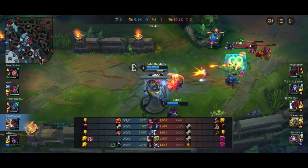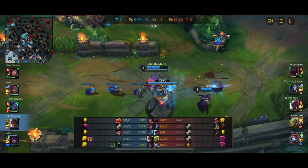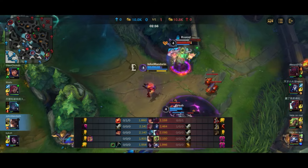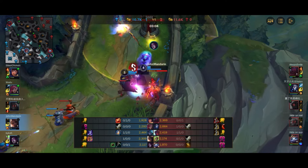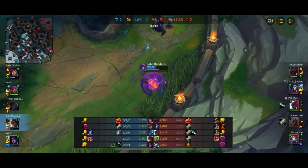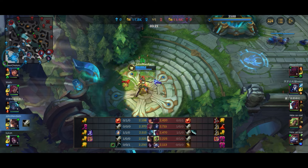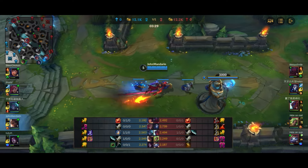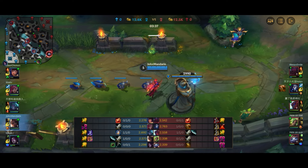We're looking for a fight because we have item advantage - we have the anti-heal item and boots whereas Zeri and Yuumi only have their starting items. They should be looking to reset but they're staying in lane. Root comes in from Morgana, I go in, Exhaust comes from Yuumi and I counter-Exhaust. It's a very close fight with Yuumi's summoner heal and Barrier coming out, but we narrowly get the kill on Zeri. The anti-heal was crucial - the second rounds of healing from Yuumi were not as effective.